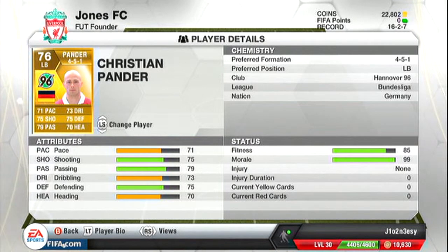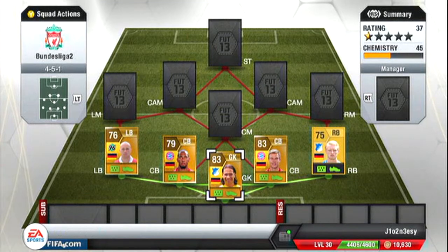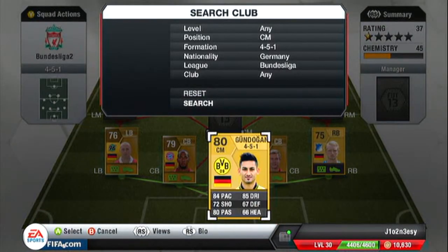We move on to our left back now — I believe it's Sven Bender. He's got 71 pace, 75 shooting, 79 passing, 73 defending and 70 heading, and he's only 1.4k.